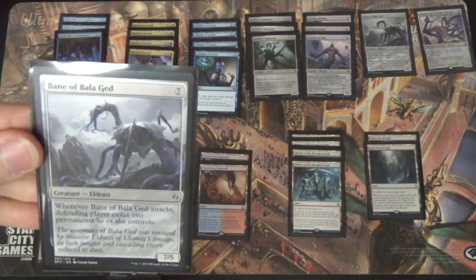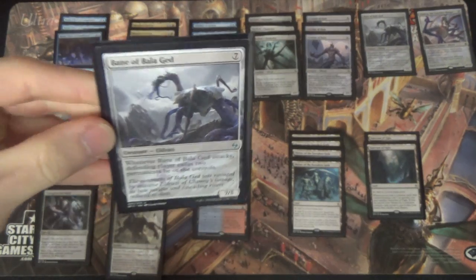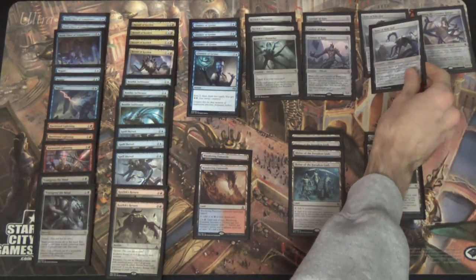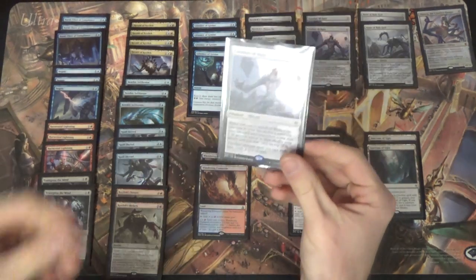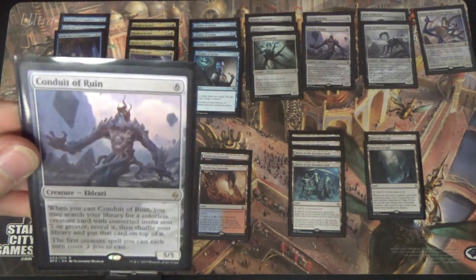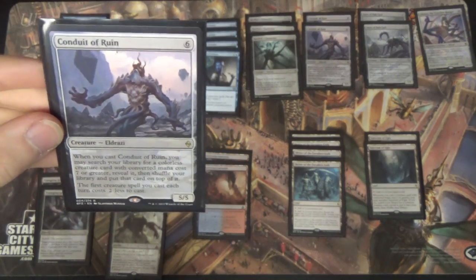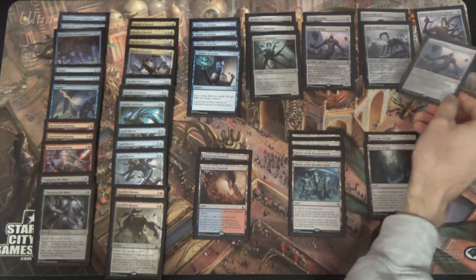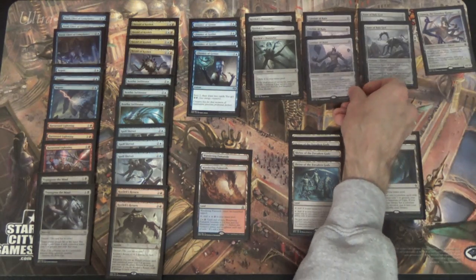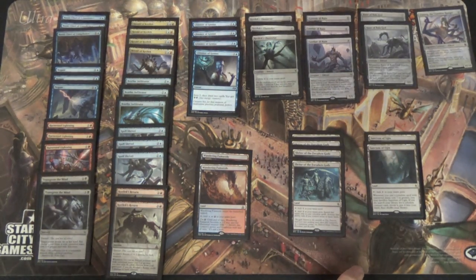I've been able to get Bane out around turn five on a really good hand. Seven-five, makes them exile — eats the field, seems good. Conduit of Ruin makes them cheaper and tutors them to the top. It looks like the only ones it tutors are Bane and Ulamog, but they tutor straight into the win cons. Once I'm playing these guys, I'm going for the win.